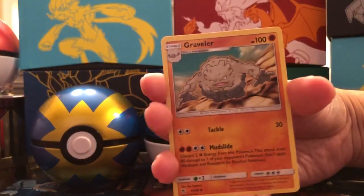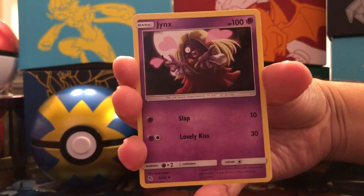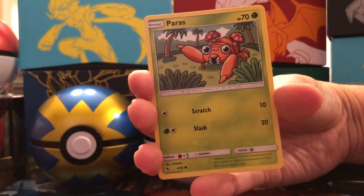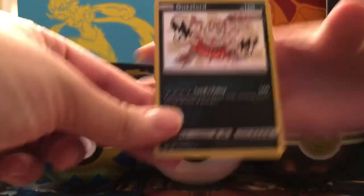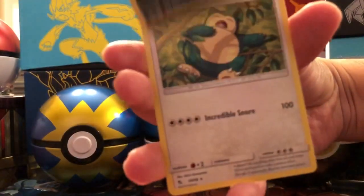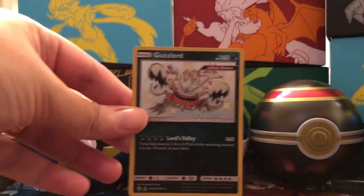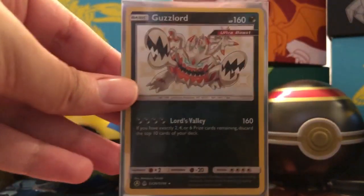Metal Energy, Graveler, Farfetch'd, Jinx, Psyduck, Ekans, Caterpie, Paras, Charmander — we want that Shiny Charmander — and a Shiny Guzzlord right off the bat in our first pack! Can we get a perfect pack? A Snorlax, non-holographic rare. But at least we got a Shiny Guzzlord. Let's sleeve that up. Very cool on the first pack — we will take that.